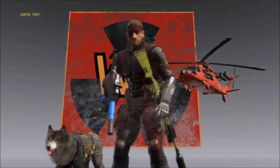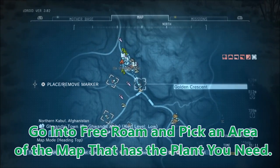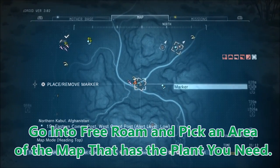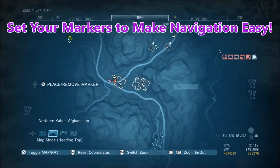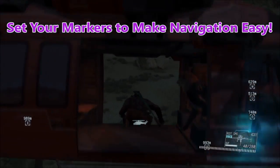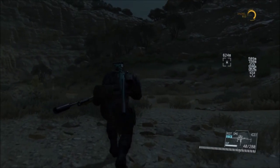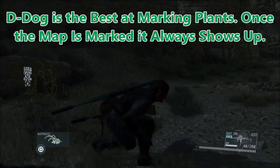Basically what I do is, for Golden Crescents, I go to central Afghanistan and then I mark on my map — pick an area of the map that has a plant you need. Set your markers to make navigation easy, so you can set up a plan of attack for where you're going to farm, so you're not just running around aimlessly. You really have to mark them, otherwise you won't know where they're at.